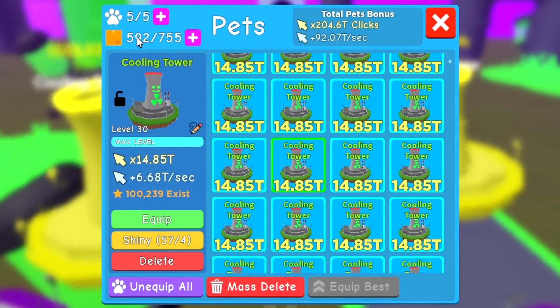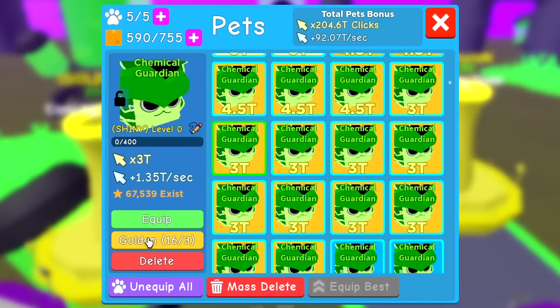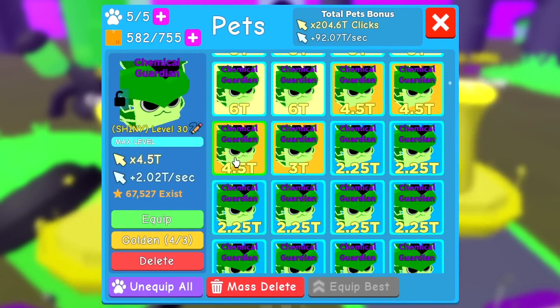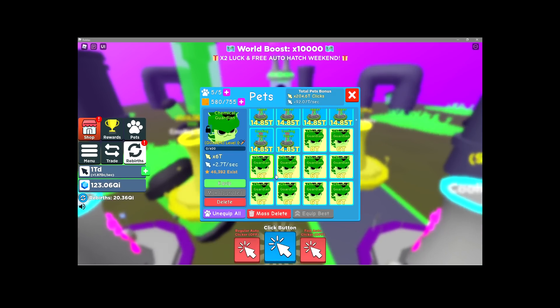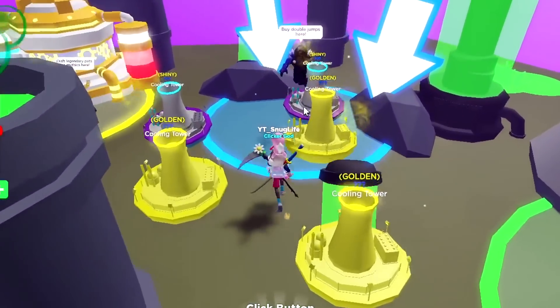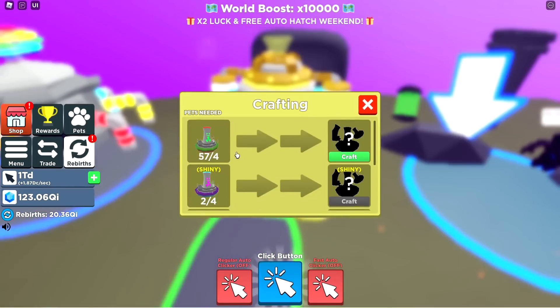So we got a bunch of cooling towers. We also have a bunch of these guardians. Let me go ahead and make these into golden real quick. Wait, I can make them into rainbow if I'm not mistaken. I forget how it goes, actually. They're only six trillion. That's cute. Let me go over here - not the reverse shop. I don't need anything from the reverse shop. I repeat the game, I reset, and I repeat the game.